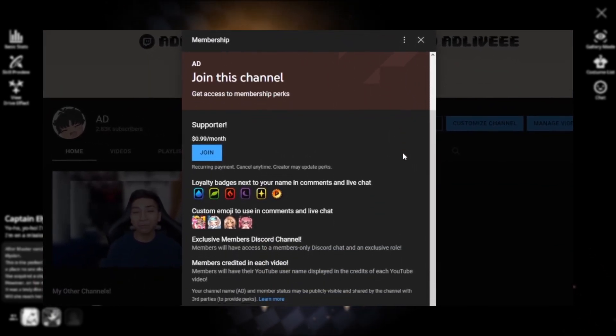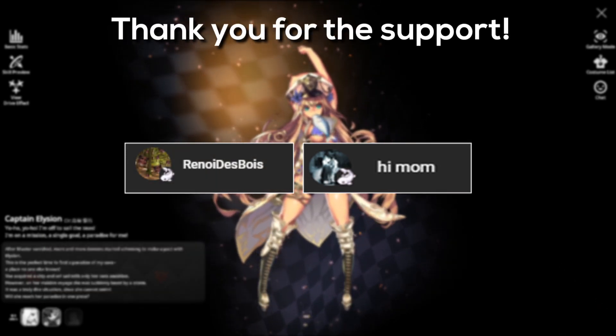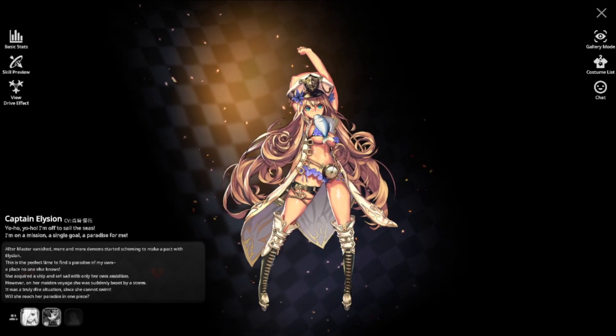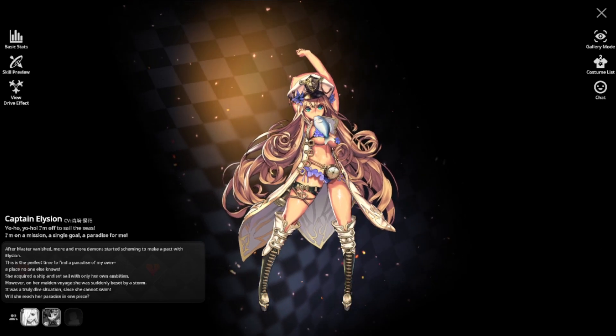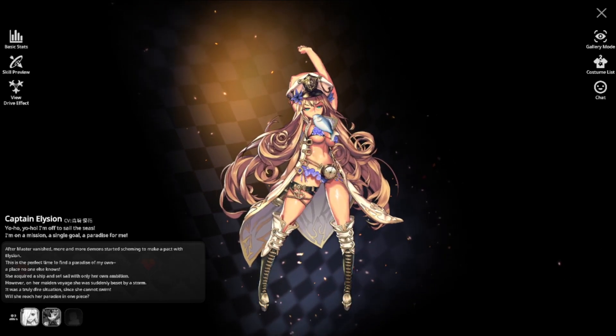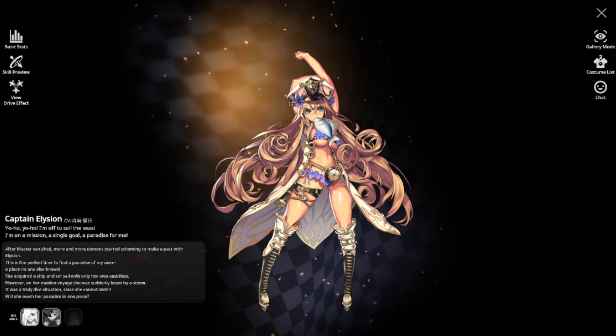In today's video we are going to be analyzing the newest 5-star wood type supporter in Captain Elysian. This unit is honestly just so amazing for the Ragnabreak side of Destiny Child Global and does seem to be a staple unit for the wood type Ragnabreak teams for future events to come.